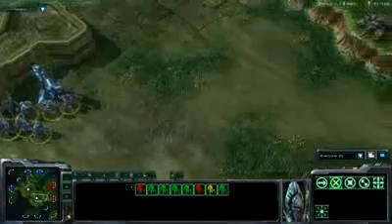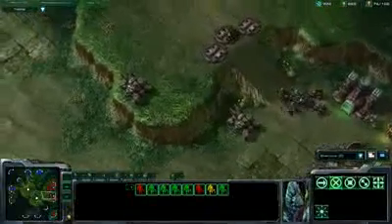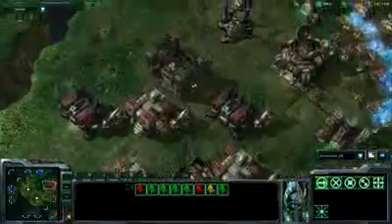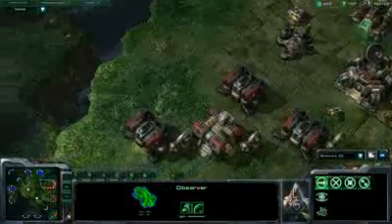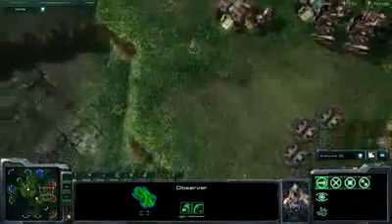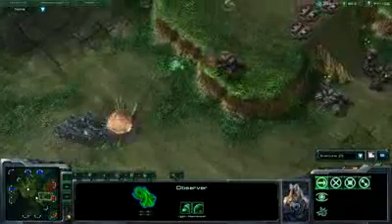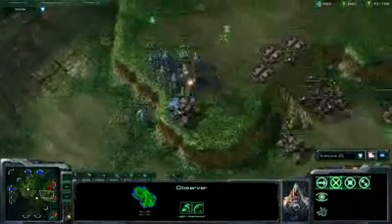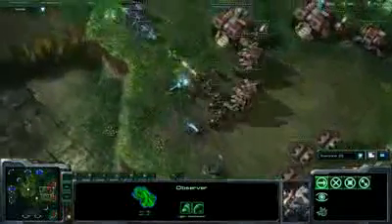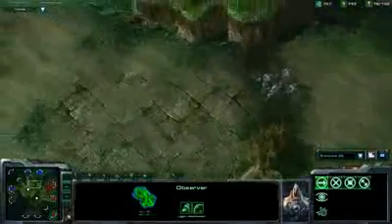Young Ho is trying to establish map control. David Kim is defended relatively well with a few hellions and some siege tanks, and he's probably unaware of Young Ho's nine o'clock expansion. Young Ho took a second expansion, giving him the resource advantage. He's got the observer in position, the siege tank shooting away — he blinks up to the high ground to try to pick off a single siege tank, but there's a cooldown on blink. He needs to get away, and he gets the blink off in time, escaping with the rest of his forces.